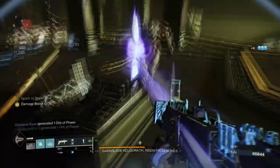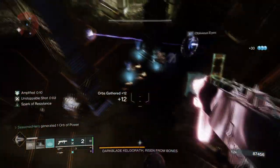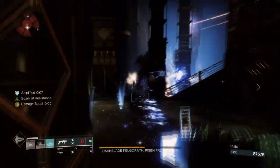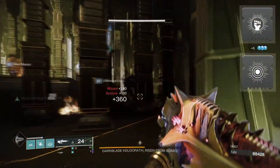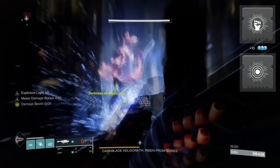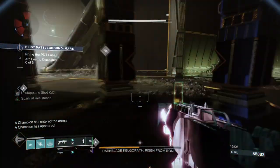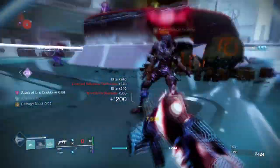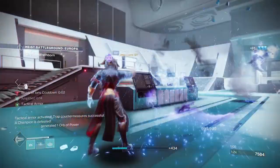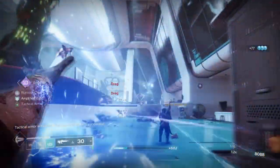Mods such as Heavy Handed aren't available for everyone and have a very high slot cost. Instead, we can increase our Strength stat to 90 and use mods such as Melee Wellmaker and Bountiful Wells so we can produce two orbs instead of one. If you have Radiant Light as well, you can add that for a +20 to Strength, though it isn't fully required. Combining the orbs with ionic traces and high stats will passively regenerate your melee quickly. The same applies to Discipline, which benefits greatly from orbs and traces created from attacks.